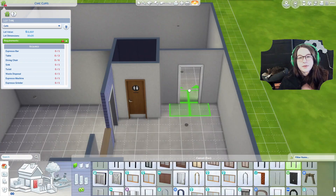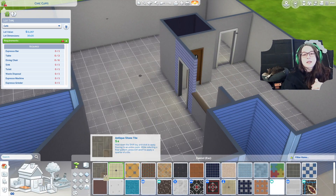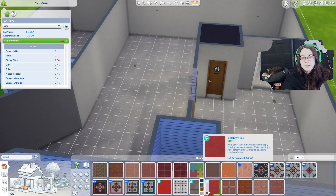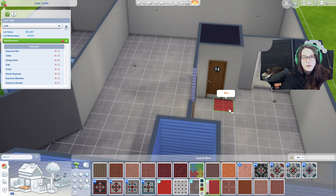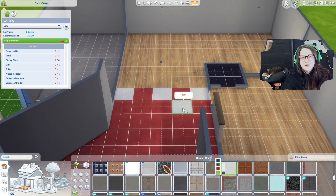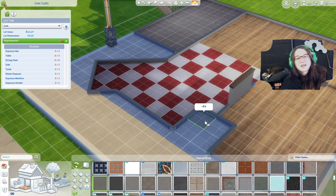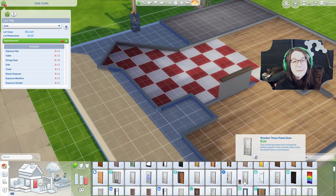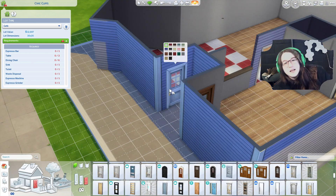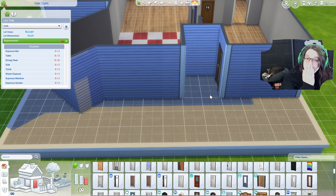I originally started with one bathroom then added another on the other side and mirrored them, so there are two bathrooms. The inside is kind of cramped because it's a little house that got turned into a retail lot. I wanted a red checkerboard tile or linoleum floor, so I made it with the marble from Get Famous — that was the only way to get red checkerboard. Then I repeat it in the bathroom, and we're just choosing a front door.